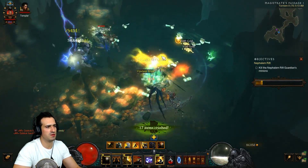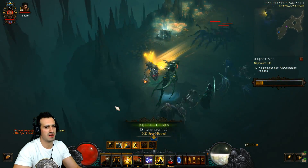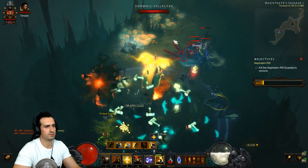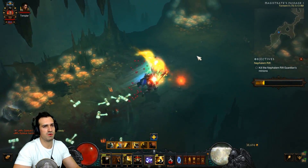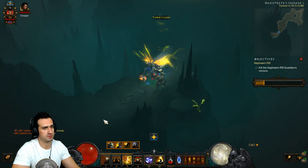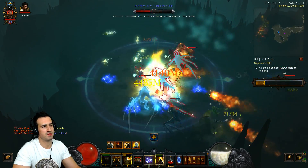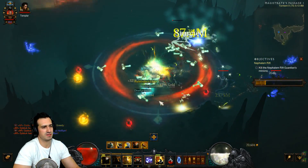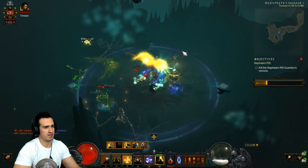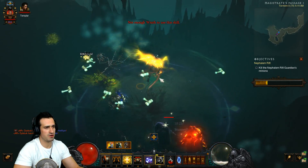It just kills elites so damn easily — you just storm down the elite pack like nothing. And if your timing is right you should pretty much never run out of wrath either. Let's kill maybe one more pack and head into town so you guys can see how well it works. Let's go to town and talk about the gear.